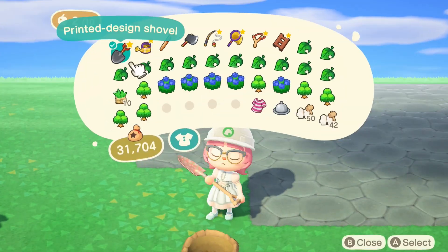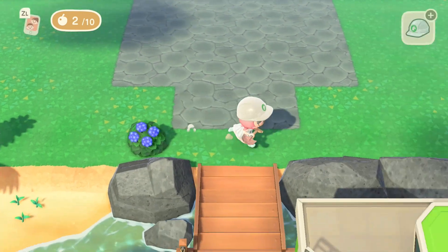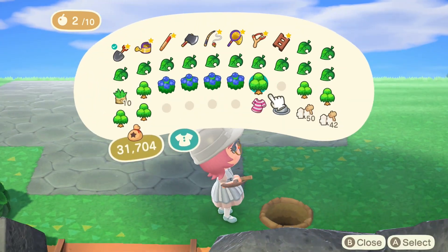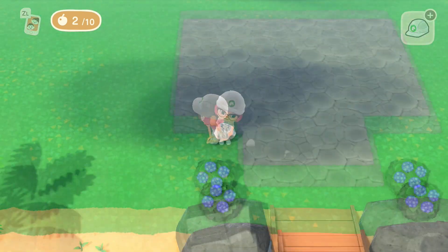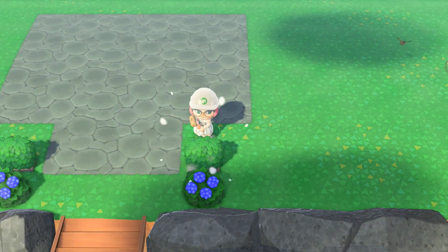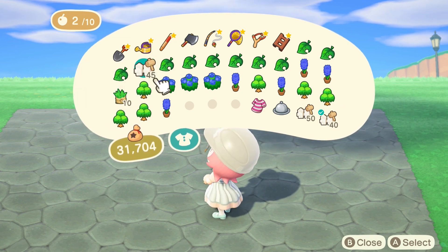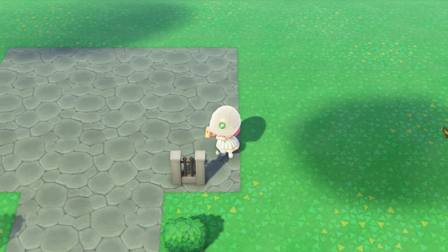Now we're going to put in some landscaping, which includes bushes and flowers. We're starting with our blue hydrangeas, putting those diagonally from the stone paving we just put in. Then we're going to put the hedges behind the hydrangea bush. Since we're on fencing, we're going to be putting the iron and stone fencing just in the corners.